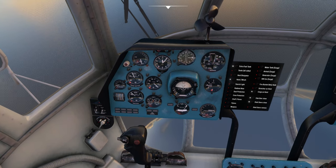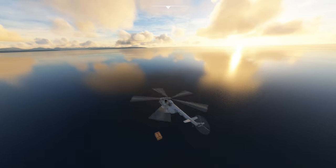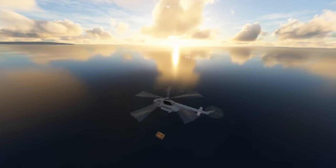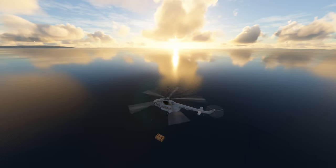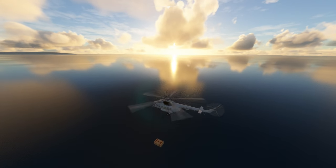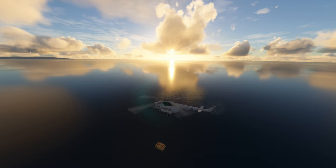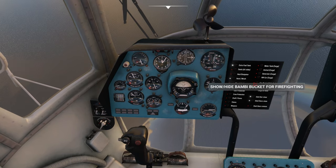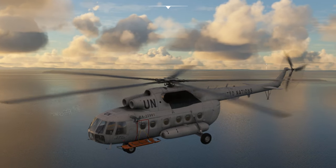You can also sling external cargo from the hoist, although it doesn't seem to swing and affect the flight in the same way that it does in DCS. It seems quite rigidly attached to the helicopter, but it can be dropped using the same button as for the fire bucket. Finally, there's the emergency structure, which must be a truly terrifying way to travel.